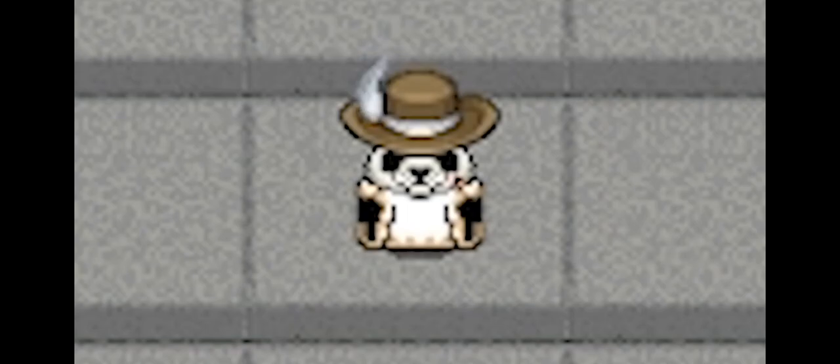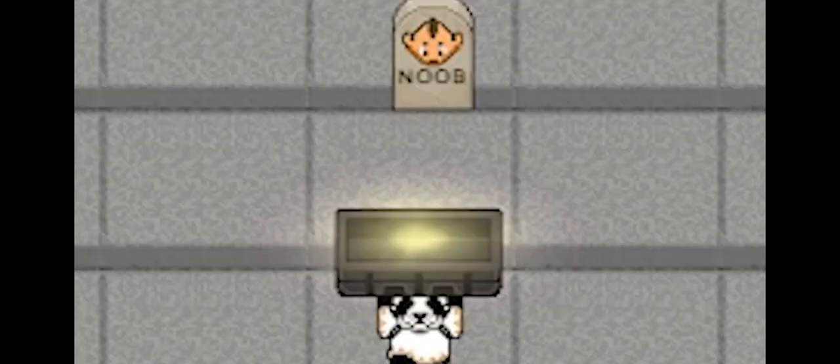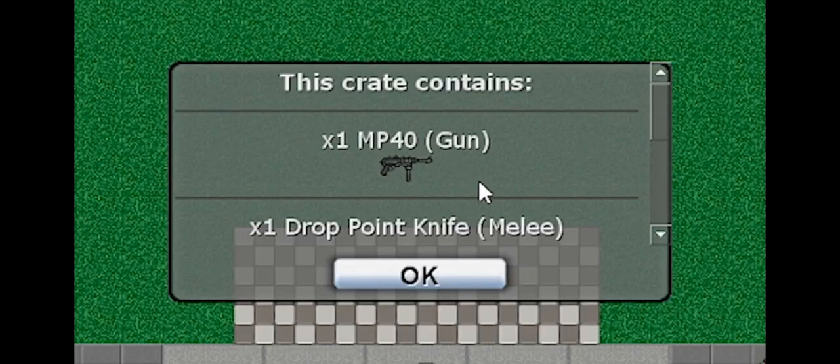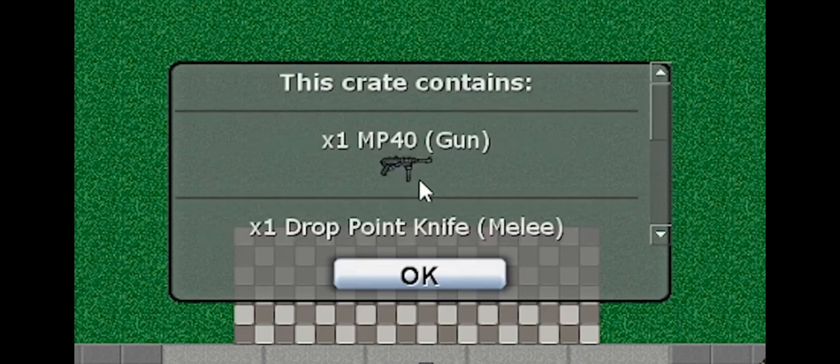Now you may be wondering what's inside — well my friends, I got answers for you. When you open your starter bundle, first of all it looks super sick, but you'll be given a few different things to help you with your journey on this game. Included inside is a brand new melee called the drop point knife. You also get a gun called the MP40 and 5,000 upload tokens.